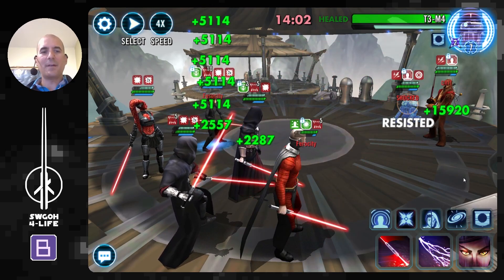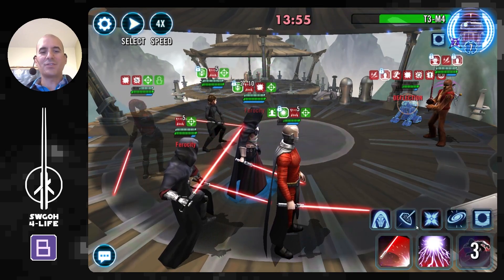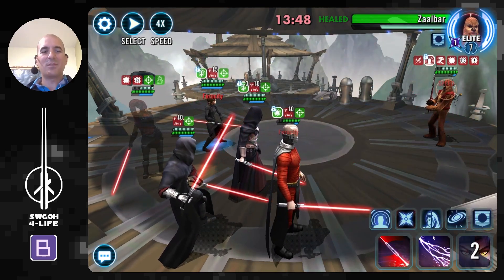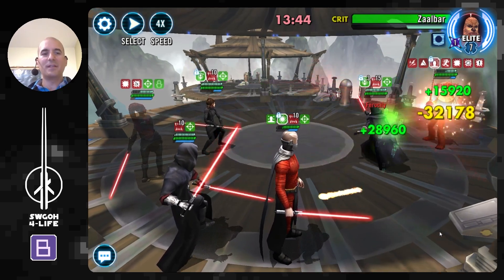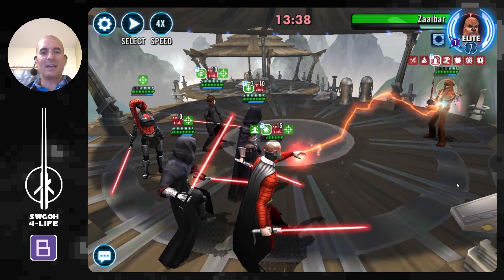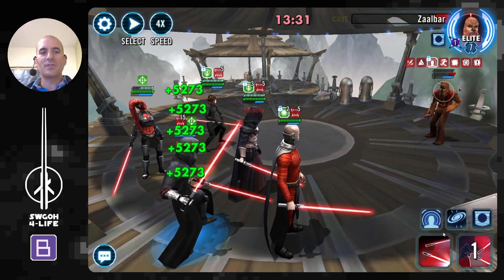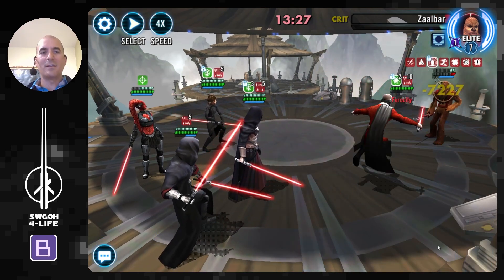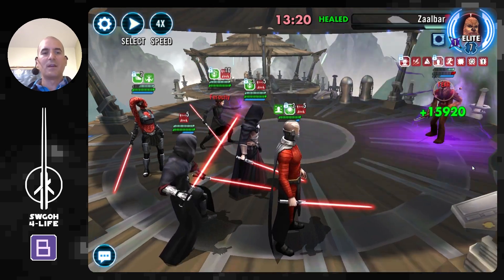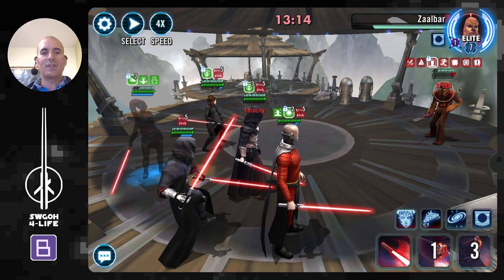Let's get more debuffs out there. Of course whenever we're applying debuffs they're recovering protection, but so are we — because of all this Ferocity our guys are back to full protection already. Now we just have to deal with Zalbar. He's a little tanky, but we'll get through him. Remember, any time he's hit he gets stacking defense or something like that until he gets a turn, so getting a lot of damage on him will be hard. But luckily we've got Malak here with his drain that will do a lot of damage to him. Shock does prevent health recovery but will not prevent protection recovery, so we might just have to wait for Malak to get another drain.